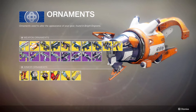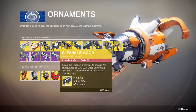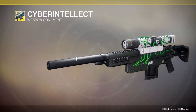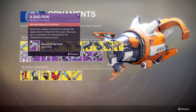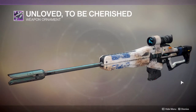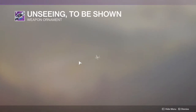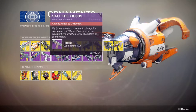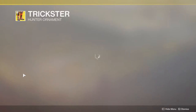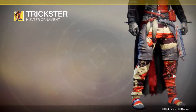We have a bunch of weapons from different seasons, mostly Season of Opulence, which is great for people who did not get everything — like me apparently. There are two ornaments I missed, and we have a bunch of legendary ones. I actually did not get this one and I'm really excited to get it because I like the model — I just never got it. This is actually one I don't have and I'm really excited it's coming back because it shaders really well.